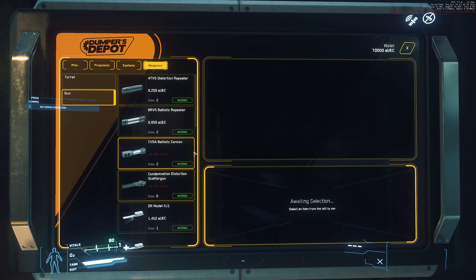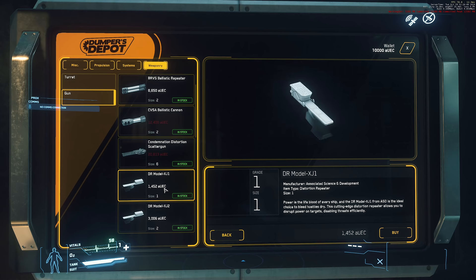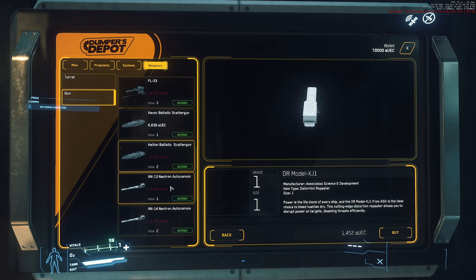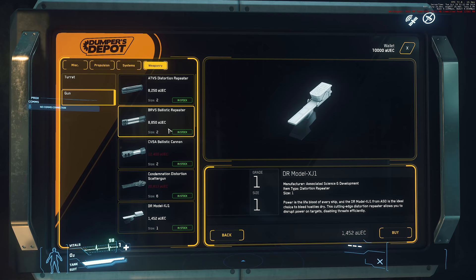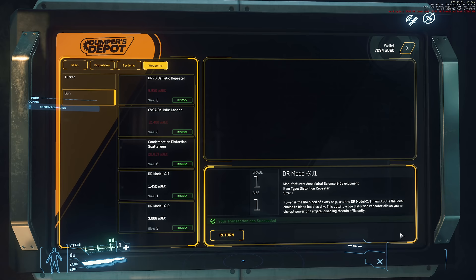The Mustang Alpha and the Aurora MR both have the ability to mount size 1 weapons on size 1 gimbals, so you can use auto-gimbal with them. The Mustang Alpha only has two weapons to start with, so buying another two weapons is a great idea if you're going to do any combat missions. We only have 10,000 aUEC though. I'm looking at distortion repeaters — they're really cheap and would allow us to strip shields a lot quicker. Let's buy a couple of these bad boys and hopefully not regret it.